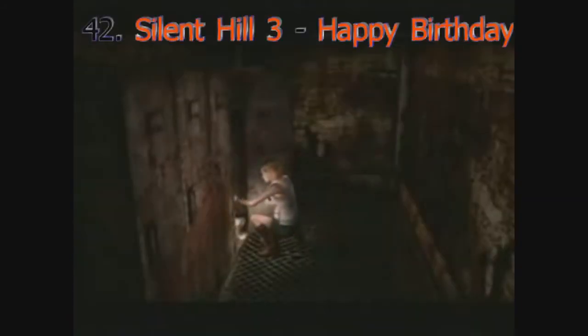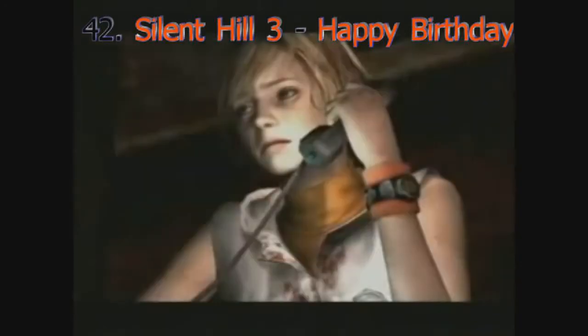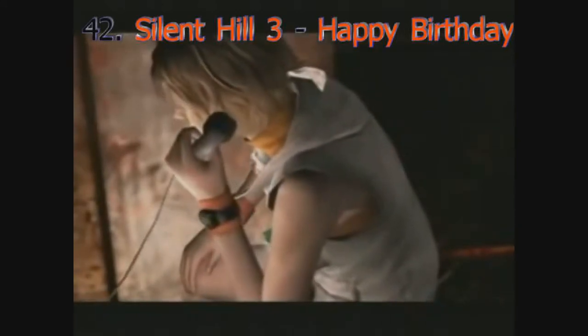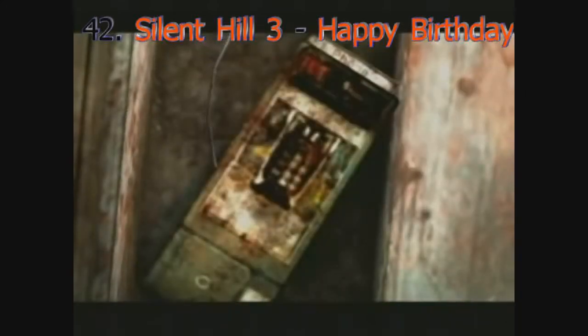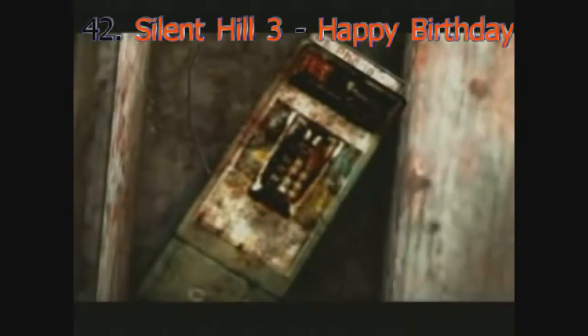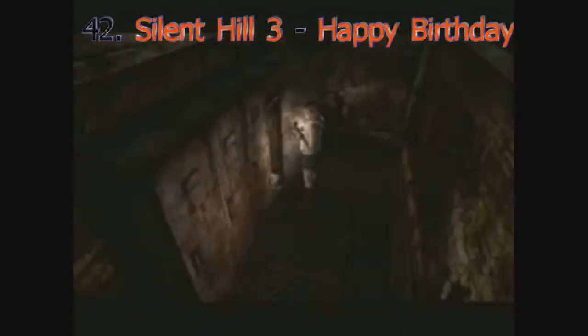Silent Hill is a place where your deepest fears manifest into reality. Naturally, your character's fears are blatantly obvious depending on what you're seeing — the enemies and the surroundings. No matter what, this scene is creepy, even if you don't know the plot to the game at all.